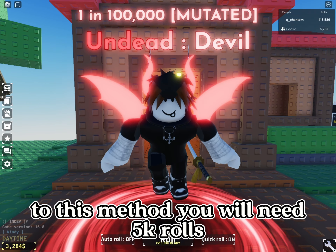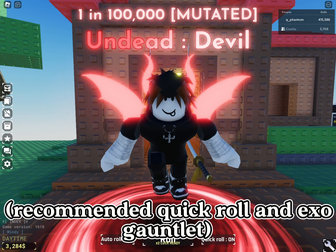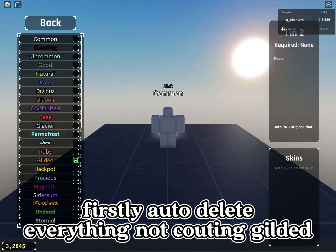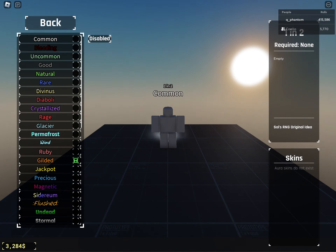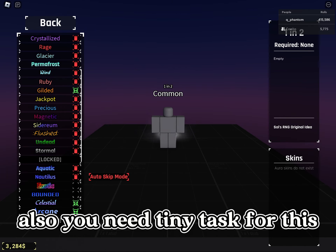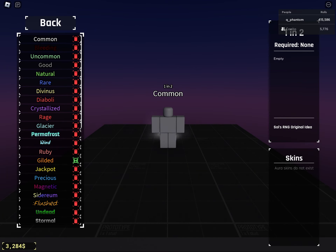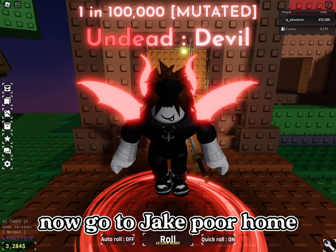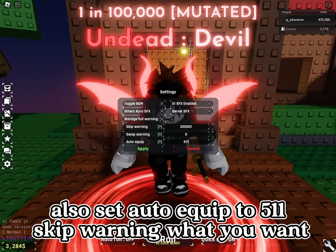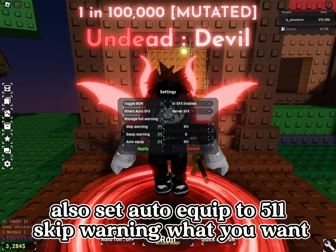For this method you will need 5k rolls, recommended quick roll and Ixor Goblet. Firstly, auto-delete everything not counting gilded. Also you need tiny task for this. Now guide your jakepul hog. Also set auto-equip to 511, skip warning if you want.